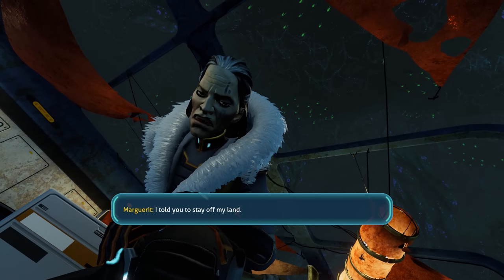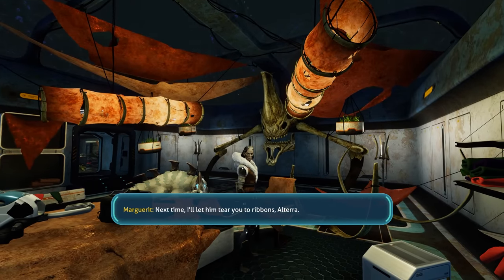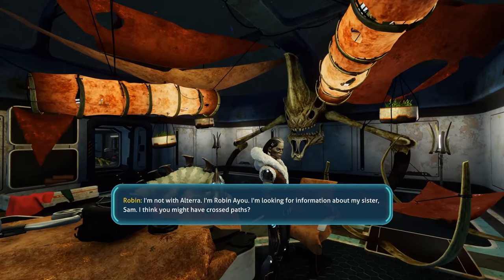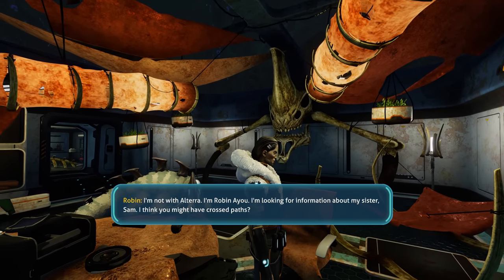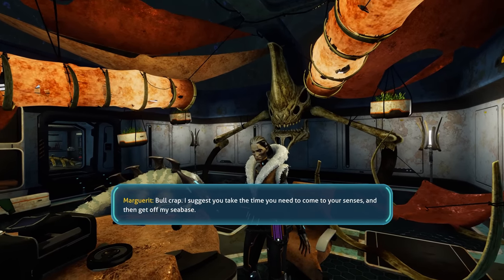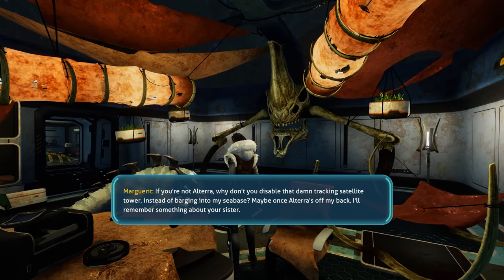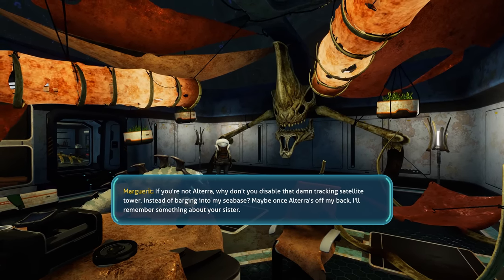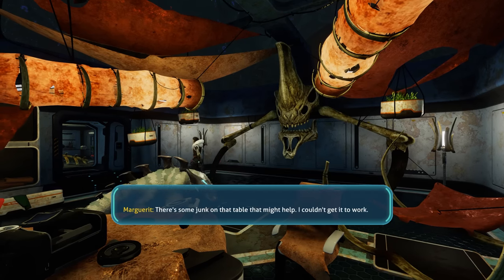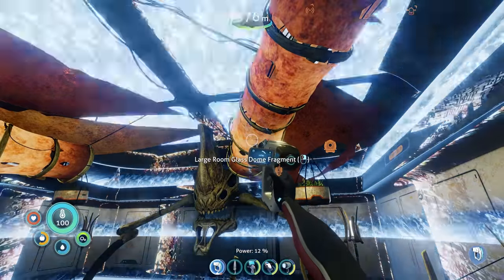I told you to stay off my land. You trained that thing? Next time I'll let them tear you to ribbons, Altera. I'm not with Altera — I'm Robin Ayu. I'm looking for information about my sister Sam. I think you might have crossed paths. Bullcrap. I suggest you take the time you need to come to your senses, and then get off my sea base. If you're not Altera, why don't you disable that damn tracking satellite tower instead of barging into my sea base? Maybe once Altera's off my back I'll remember something about your sister. So she just has that giant dog thing as a pet and a giant reaper skull — she is a badass.